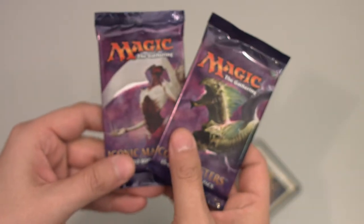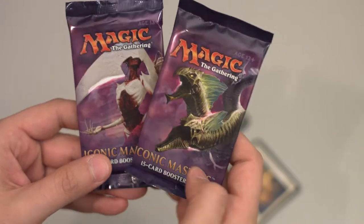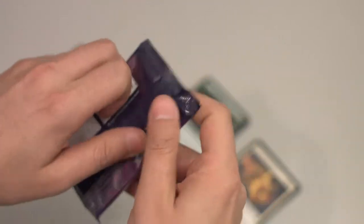Modern Master Sets on camera — not the best of luck for me. Two packs left. Elesh Norn and a dragon pack here. I would like to get the Elesh Norn for my modern light deck — that would be a pretty cool addition. Let's see what we get. Pack three.